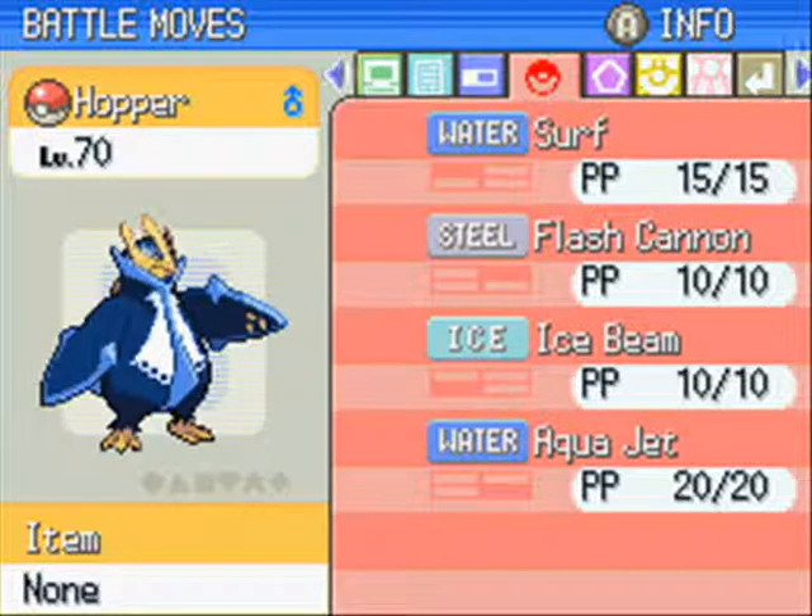Hopper Nose knows Surf, Flash Cannon, Ice Beam and Aqua Jet. After I've done everything and just before I do the Battle Frontier - which is the episode before the rematches - I'm going to replace Surf with Hydro Pump, which this guy learns at level 59 or 60. Then I'll use PP Ups on it to get it to full, because he could do with the power.